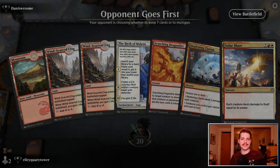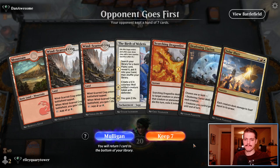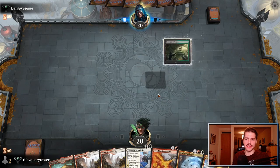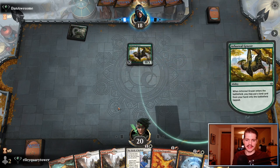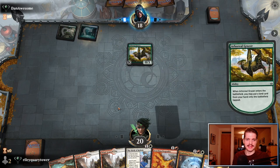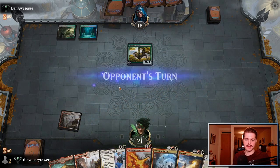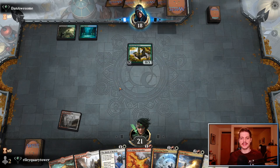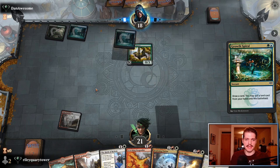Up against Dan Awesome — let's see if Dan Awesome can live up to their name. I hope Dan Awesome is playing a creature-based aggressive deck, because if so, I don't think we can lose. But it's probably Sultai nonsense here — the Deafening Clarions and the Solar Blazes may not have as much utility as we perhaps hoped. Just Simic-based nonsense once again.